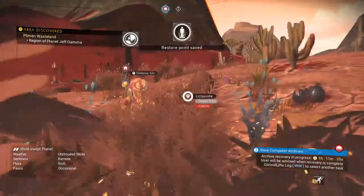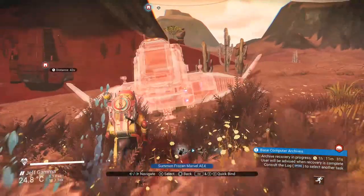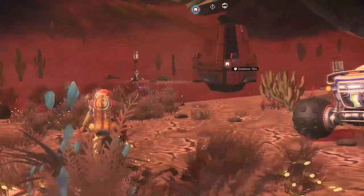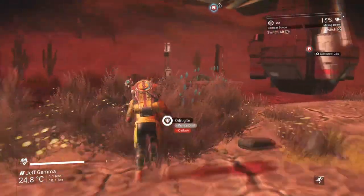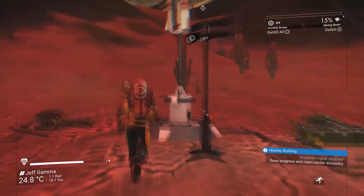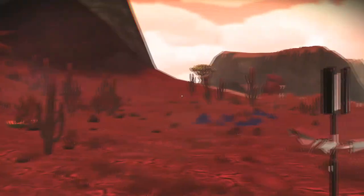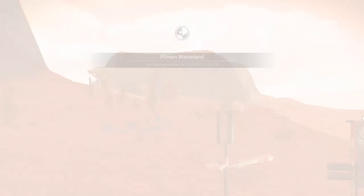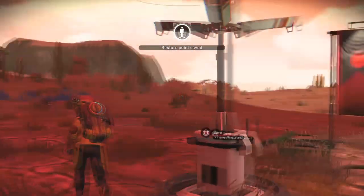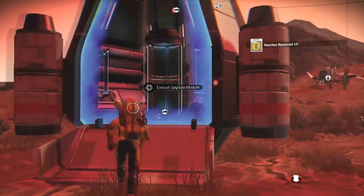It just means you've gone through all the drop pods in the area. You can call down your exocraft ahead of time, then go access the save beacon to check if it's a new drop pod or not — if it's new it will say 'unknown sector.' This also saves your game just in case something goes wrong, and you get nav data as well as an area to upload discoveries and earn free nanites.